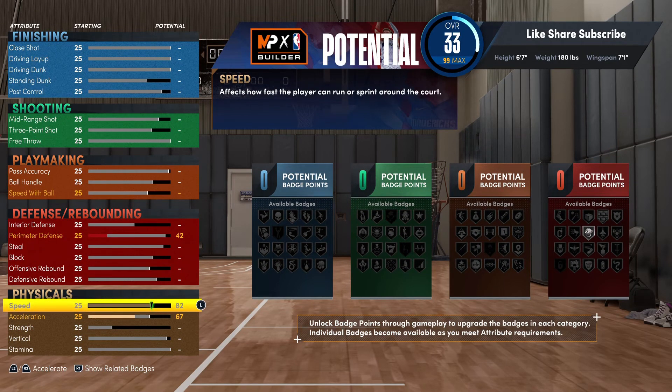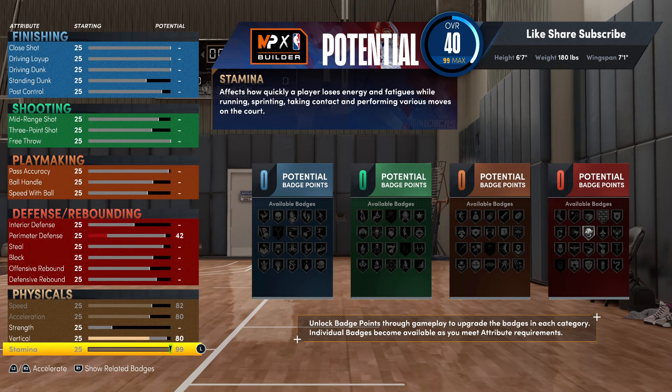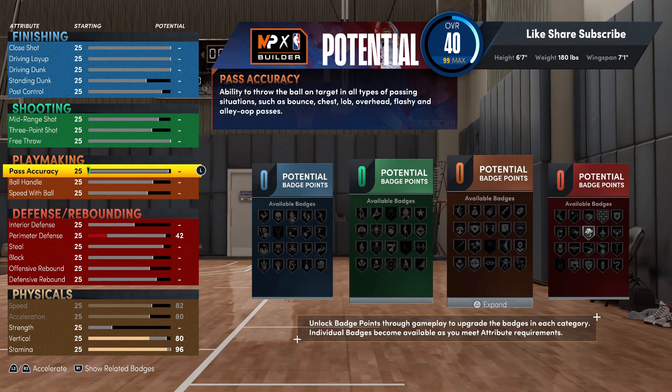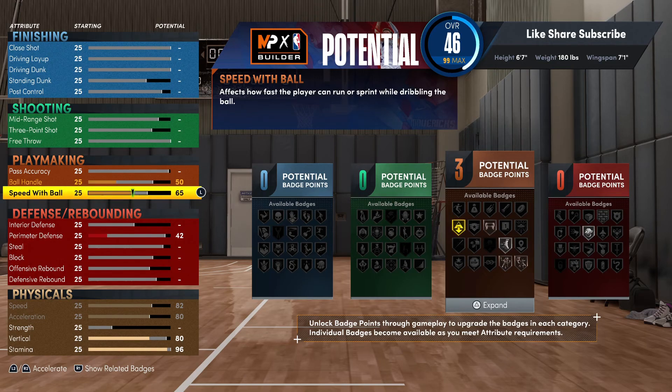Max out your speed, acceleration, your vert — you want to put that up at 80 — and the stamina we're gonna put that up at 96. We're really gonna do some finessing on this build but we're gonna jump into the playmaking first.